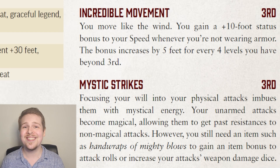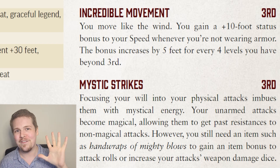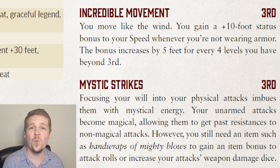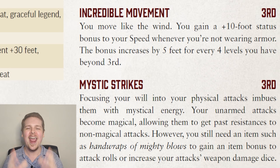This means an elven monk at level 3 with the nimble elf ancestry feat can already have a 45-foot movement speed. Chat has very kindly informed me that it is nimble elf, not swift elf, so thank you livestream. At third level, they also get Mystic Strikes, which sounds super cool but doesn't really give you any direct benefits. Basically, your fists count as magic weapons when it comes to anything that is resistant to non-magical damage.